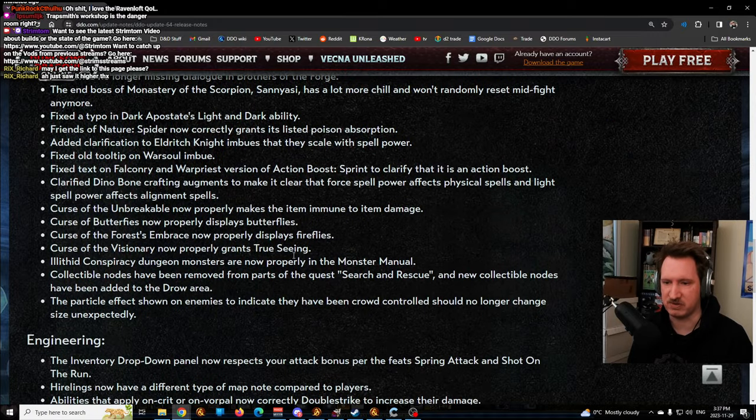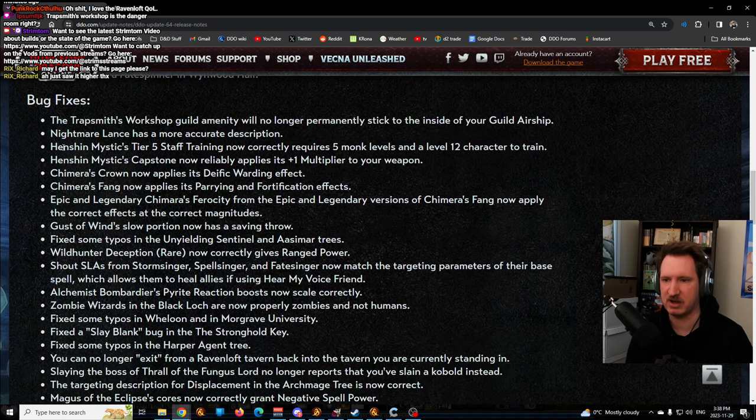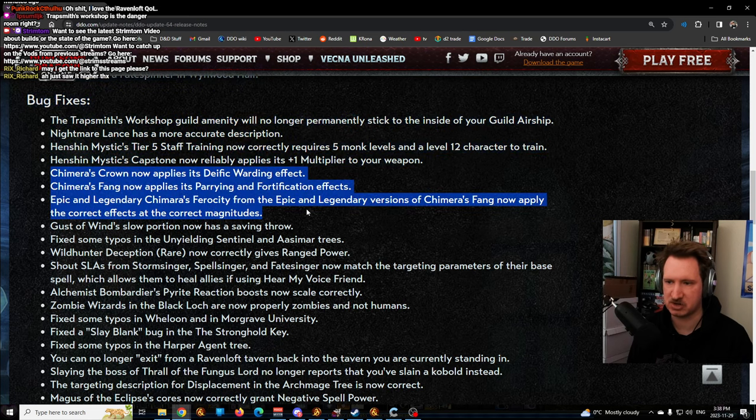Now for bug fixes: the Trasmith Workshop guild amenity no longer permanently sticks inside your guild airship. Nightmare Lance has a better description. Fixes to Henshin Mystic - the tier 5 could previously be taken without having the required five monk levels and being level 12; now you actually have to have that. The Henshin Mystic capstone now actually works - it didn't apply the plus one multiplier before, so this might make Henshin Mystic a lot better.